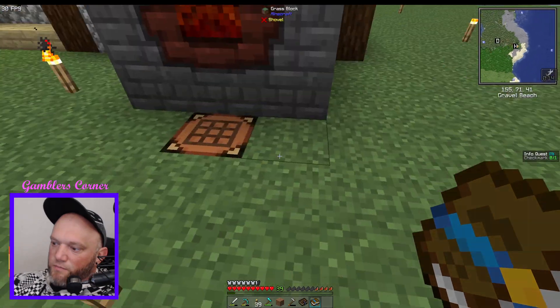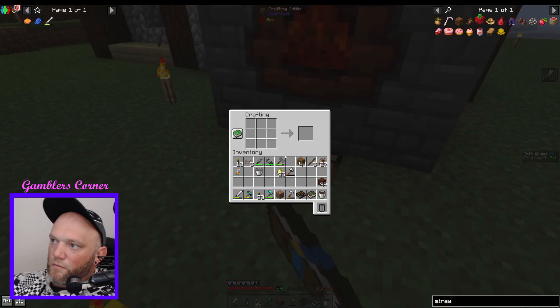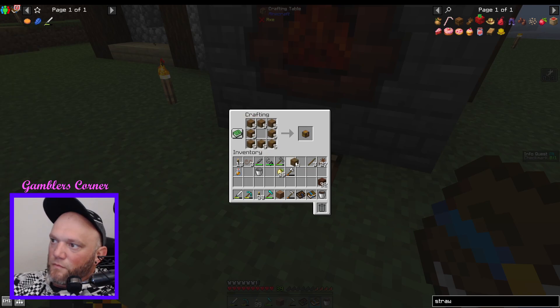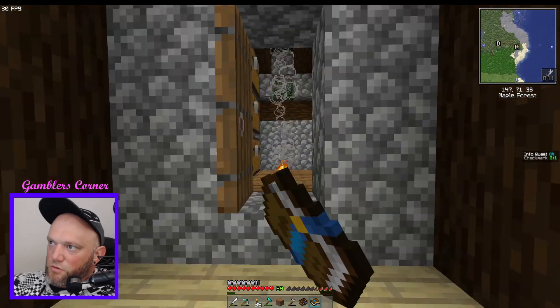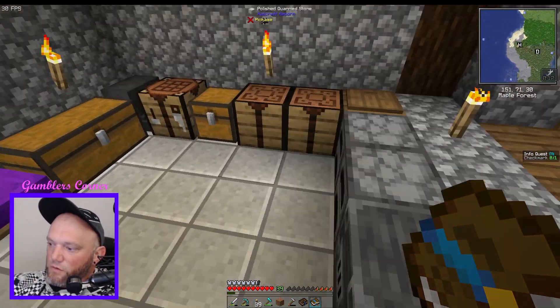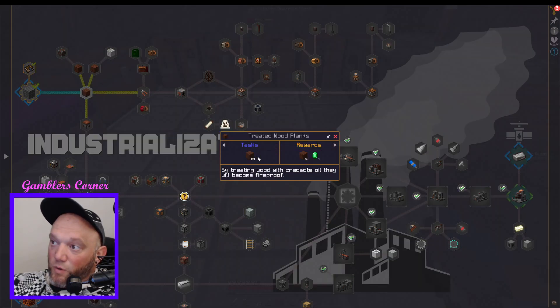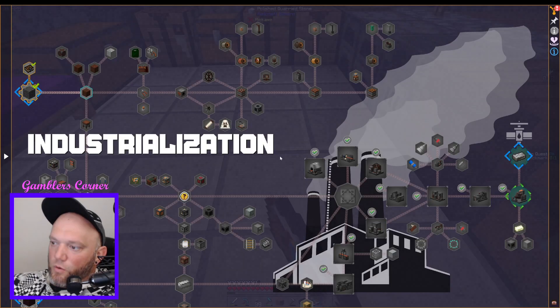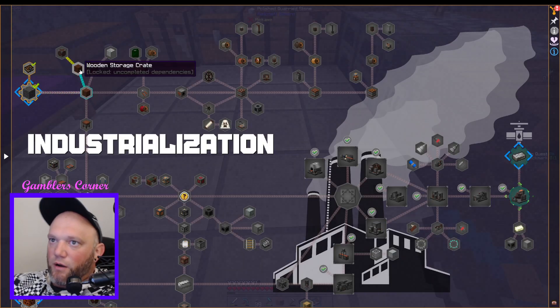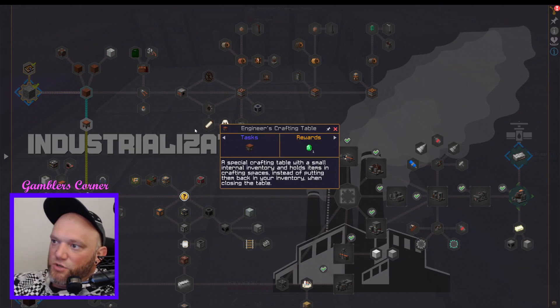We're going to keep the coke oven running — which means I just need a lot more coal. Looking at the quest: we need 64 treated planks so it'll take a while waiting for the oil. But then we can do wooden barrel, wooden storage crate, metal barrel, and Engineer's Crafting Table. Let's see what the crafting table requires.